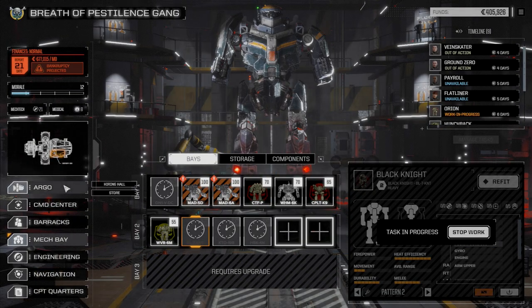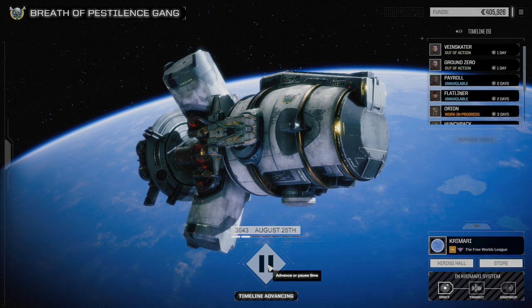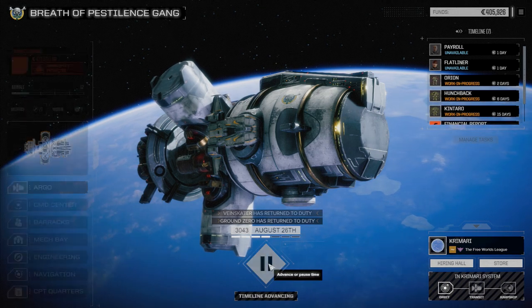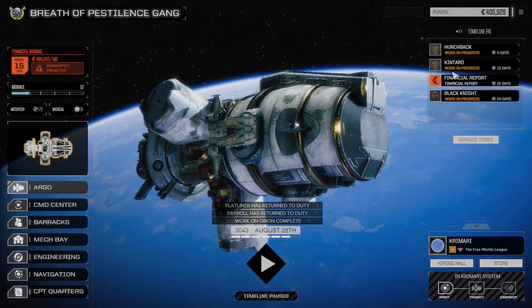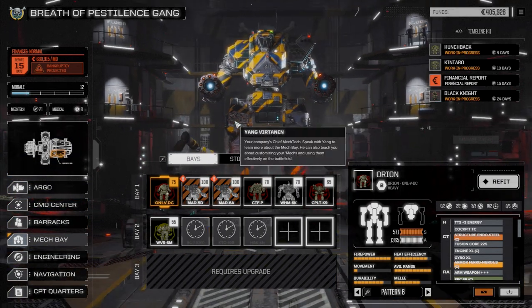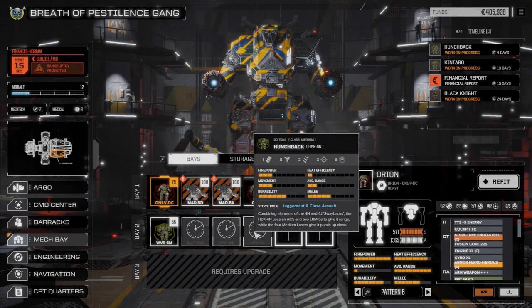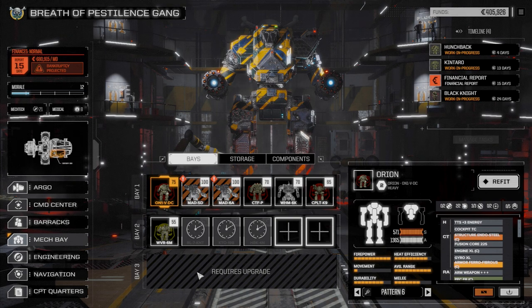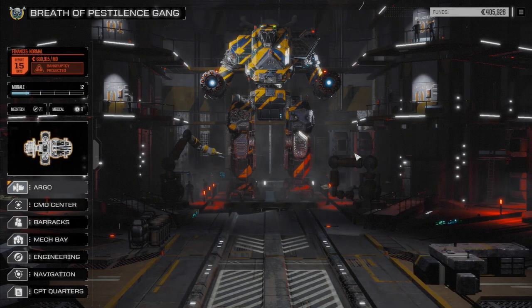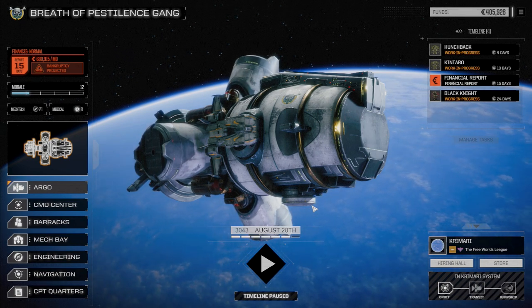That will be the end of this episode. We've managed to refit our secondary lance. I'll advance forward — our Orion is back. Flatliner and Payroll are out because they ended up in a fight. We've got 15 days to get enough cash to hit our financial statement, which should be no problem. Our main lance is all heavies, we've got two Marauder IIs waiting for our assault lance, and our secondary lance is all up and ready to go. We need money to get bay three up for a light lance — then we'll have assault, heavy, medium, and light lances with a couple of extra slots. Until next time — if you like the video, please drop a like, feel free to subscribe, and I'll see you all next time.